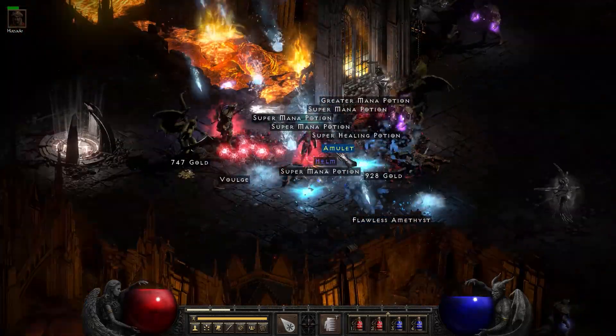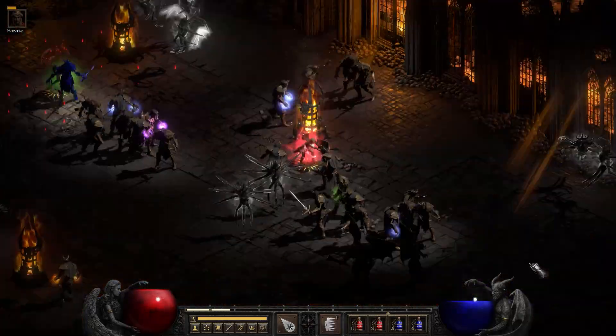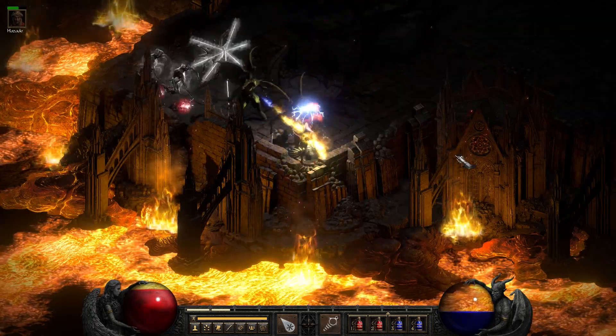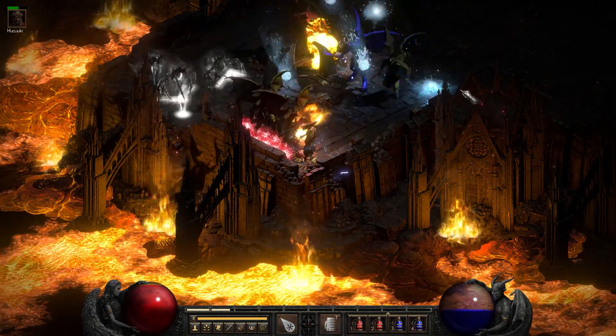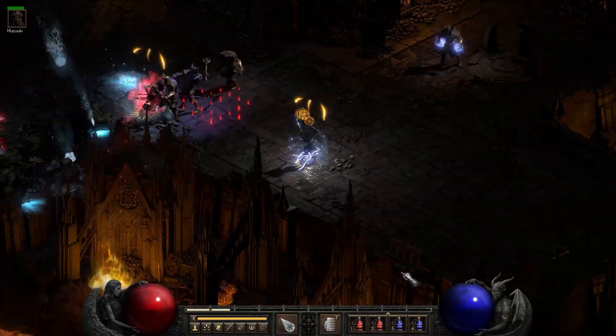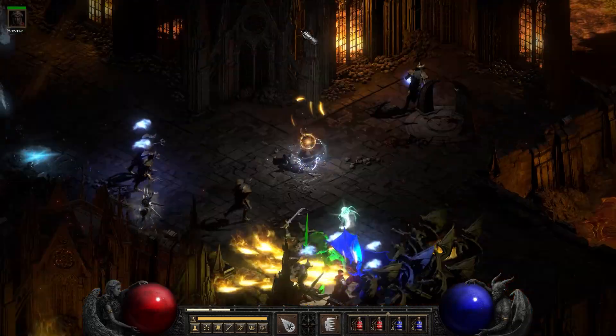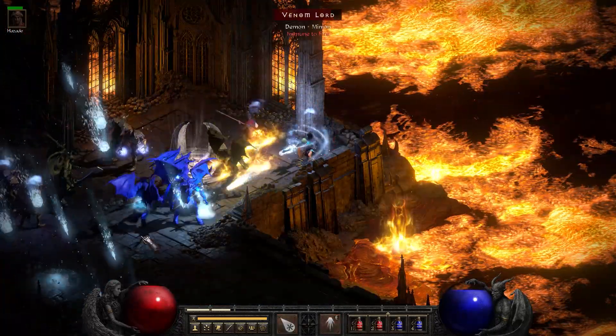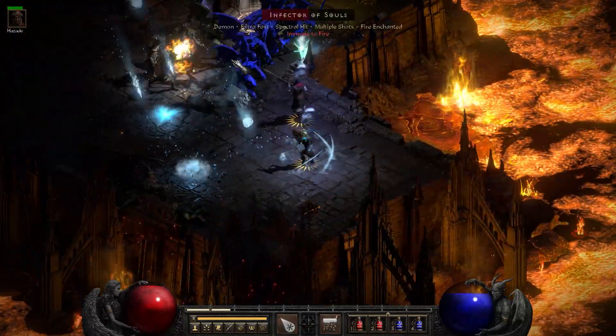This video is featuring a Blizzard Sorceress, because I think she's really, really good at this run. Blizzard is just so powerful at taking down the monsters in the Chaos Sanctuary, and it's also fire and forget. You can use it defensively and offensively — you can create a Blizzard in your path to stop things from coming after you, and you can drop it down on a group of monsters. You don't even need a clear line of sight to them.